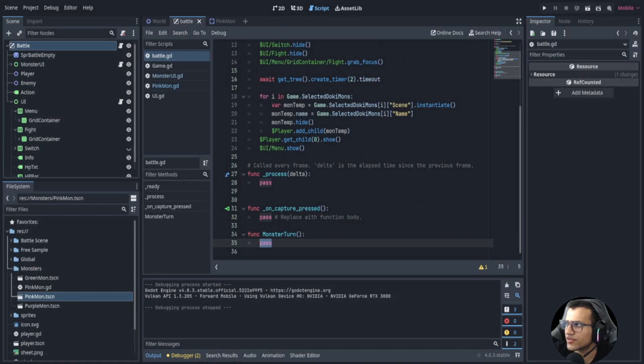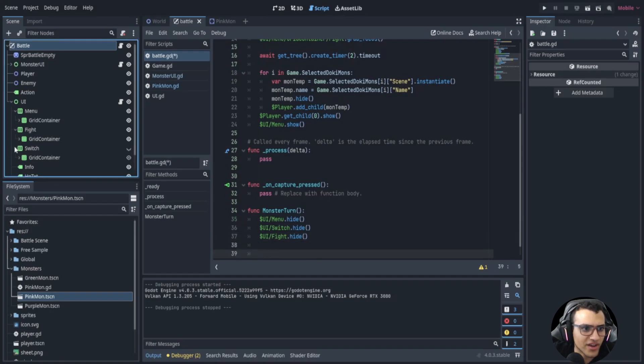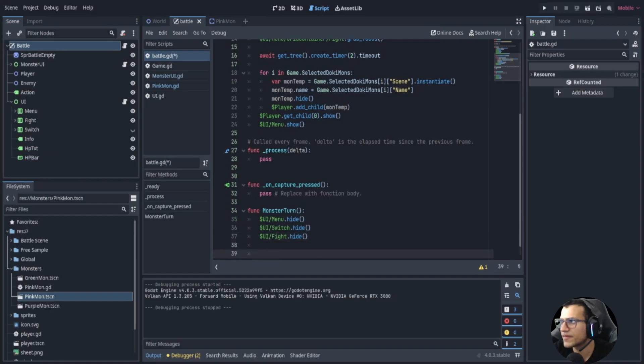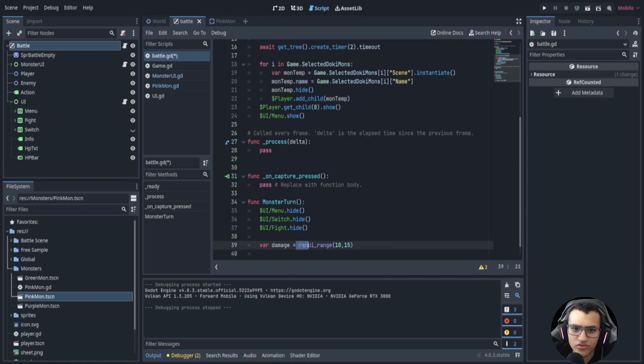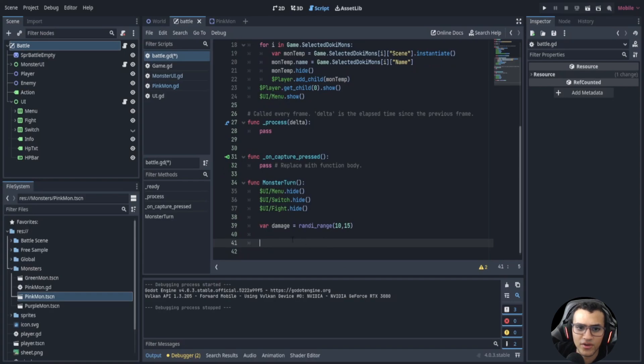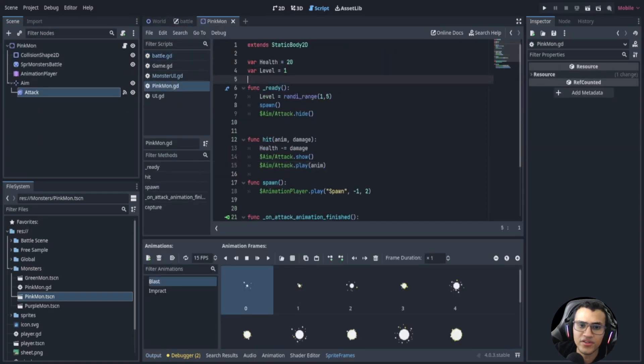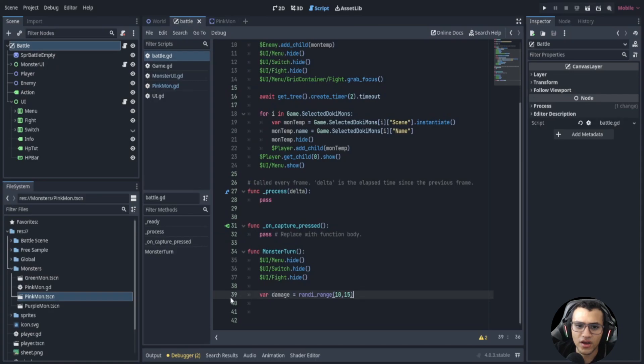Now let's work on the monster turn. First we need to hide all the menu options so the player can't select anything while the monster acts. Next we want to create a random damage variable by saying var damage equals randi_range from 10 to 15, which picks a random damage number between 10 and 15. You could also add a damage multiplier based on level if you want.